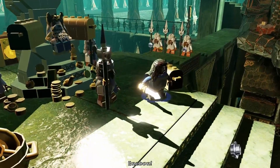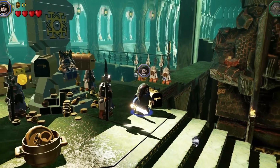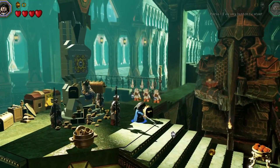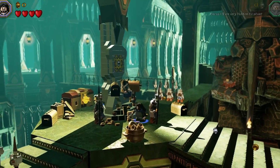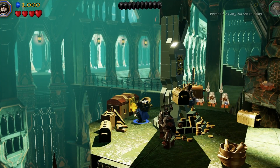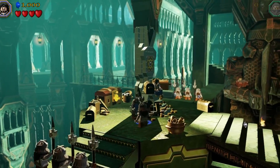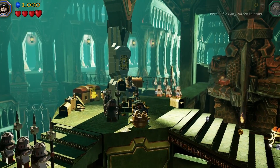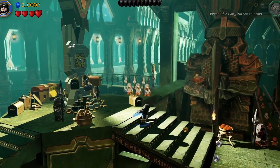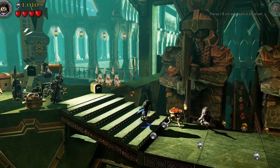The game opens with a dwarf saying 'My liege, our king asks you to go and oversee today's mining operation.' Built deep within the mountain itself, the beauty of this fortress city was legend. Let's see if I can press F2 or any button to start.